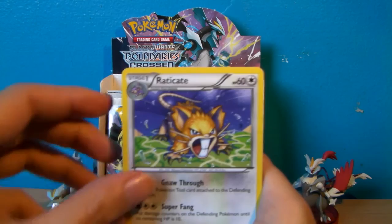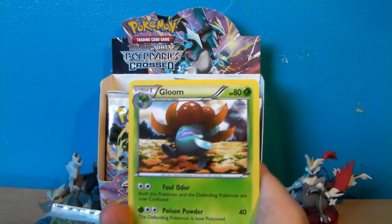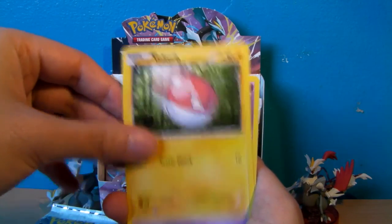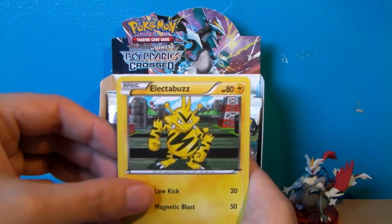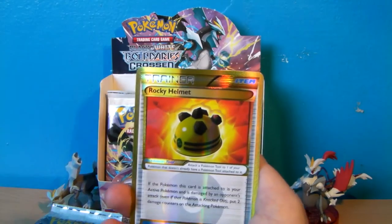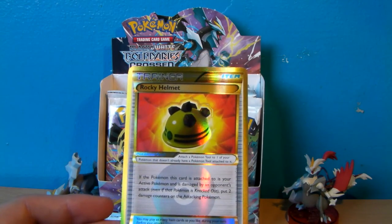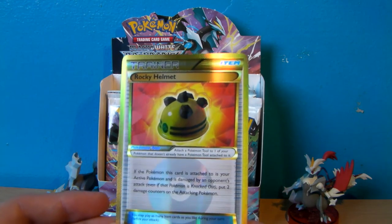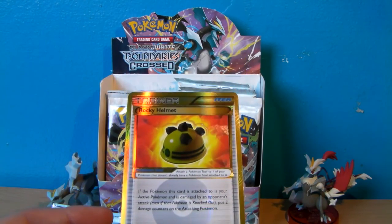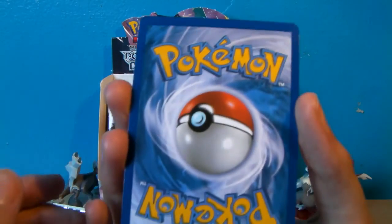Second pack, starting with Raticate again. Charmeleon — nice, I think this is the first one we've got in this entire box. Gloom — same, first one in the entire box. Gligar, Voltorb, Duskull, Electabuzz, Oddish, Reverse Holo Venipede... and oh! Oh! Wicked! Nice! This is a Secret Rare Rocky Helmet — number 153 out of 149 cards! This is so good! A gold item card — is this my first one ever? I think it might be. Look at that, it's got a kind of shard thing going on. It's in great condition too, just a bit of whitening on the edge, but that's to be expected.